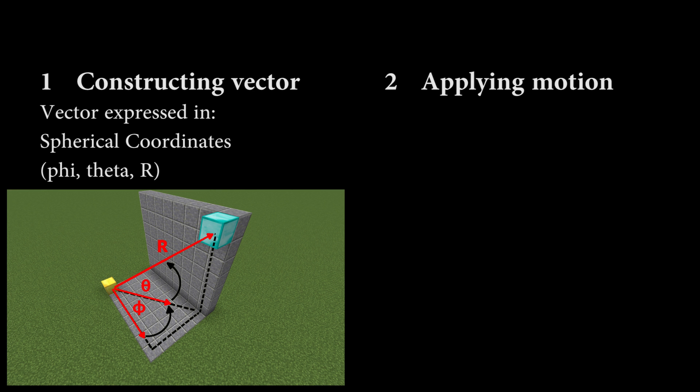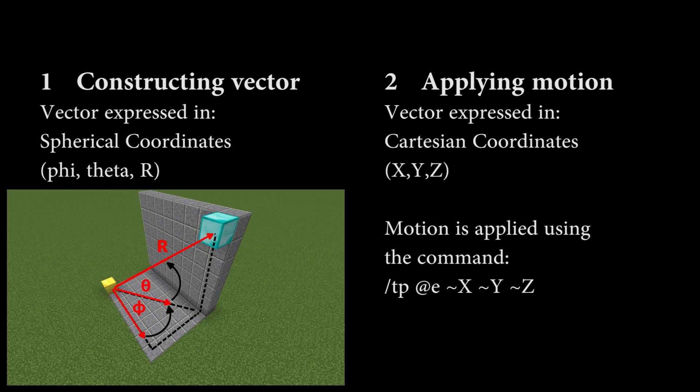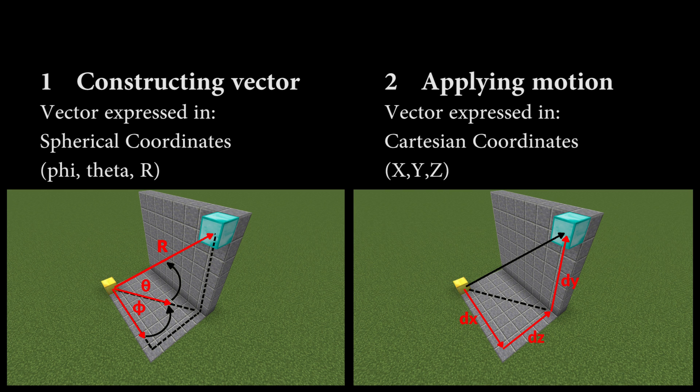But constructing the vector is only half of the job. Of course, we also need to apply motion to the projectile based on this vector. Two commands that can be used for this are the teleport command and the entity data command with the motion tag. For practical reasons, which I will later explain, the teleport command is the one we will use. The teleport command only accepts XYZ, or Cartesian coordinates, to teleport an entity around.